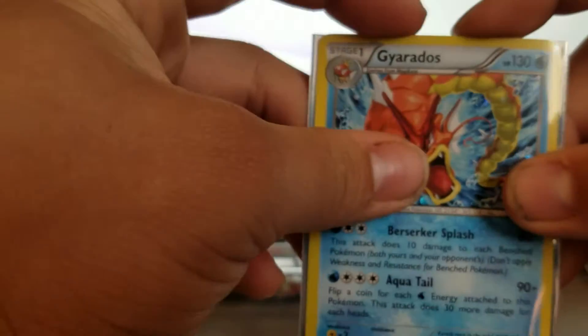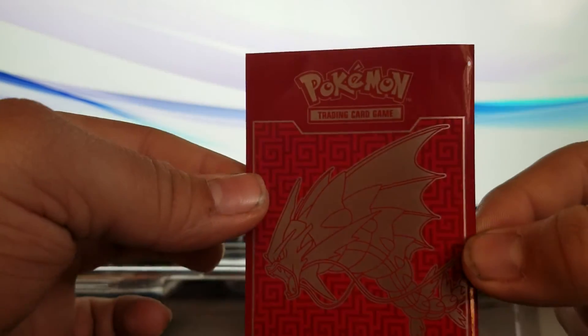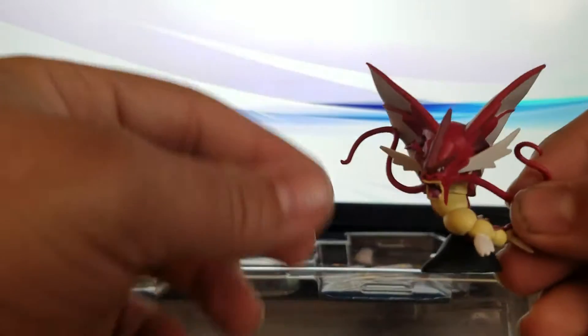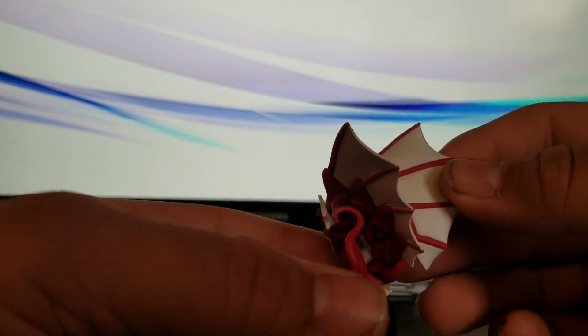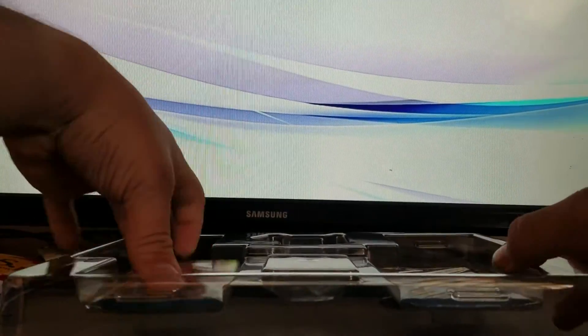I'm going to put it in a sleeve right away because this is one of a kind. There you go. And to top it off, it goes with the set. Okay, let's see — we have our figurine right here, Mega Gyarados. We'll do a little 360 right here. All right, and then on with the packs.